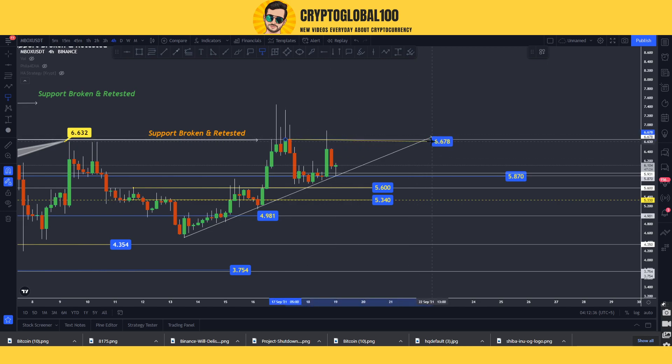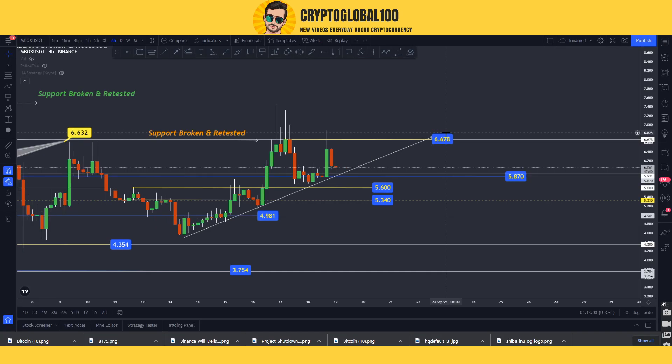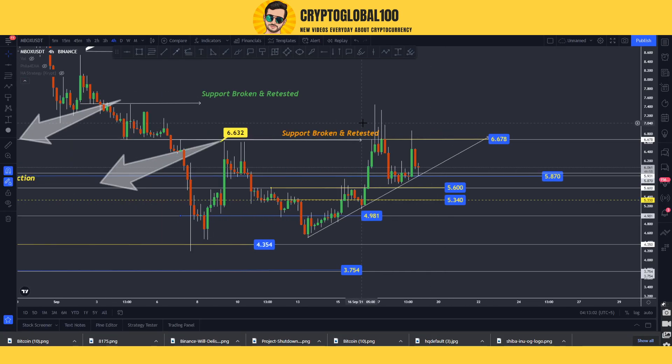MOBOX is forming a perfect upward channel. The price is going to move up or might consolidate within the upward channel, then a breakout on the upside — or maybe downside if we see some selling volume or any bad news. Otherwise, the price is going to break out, and once we break above 6.6 it would get ready to make the next high.